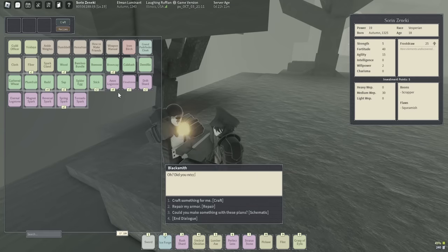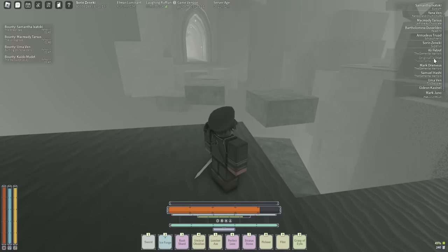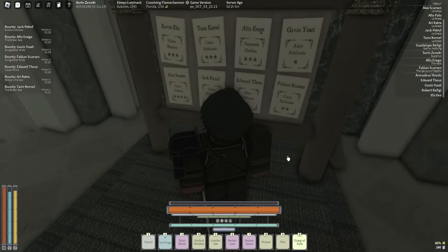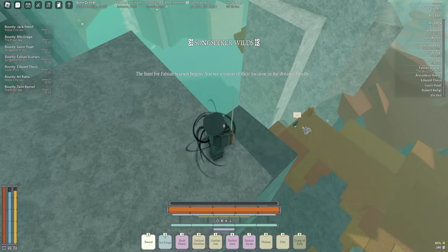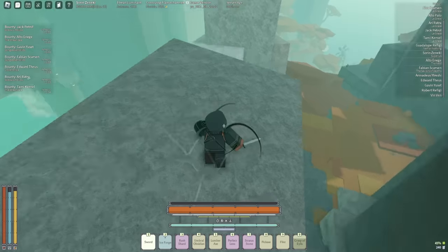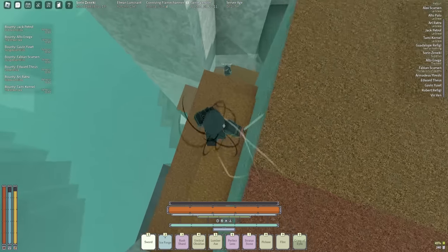I found the Blacksmith. I need to repair my armor and turn in this Grand Pathfinder — I need two Dark Feathers for that. The Silver location looks heavily influenced by a lot of guilds, so I'm just going to server hop. This Fabian dude's a two-star at Song Seeker — I'll try for him, but he's with the Gavin dude, and that fight looks too dangerous. Gavin has a great sword, but he's getting worked by the Lightning NPC right now, so I'll take it.